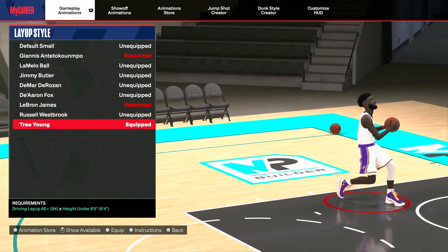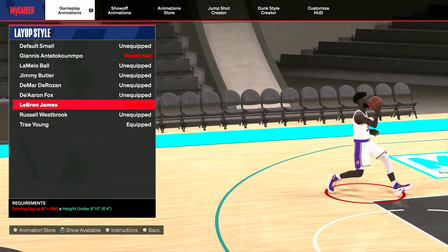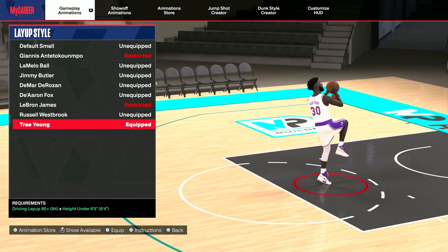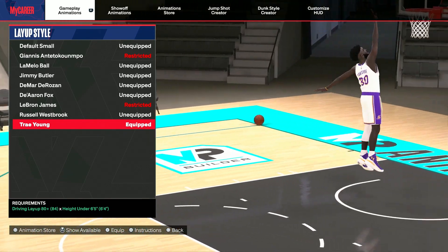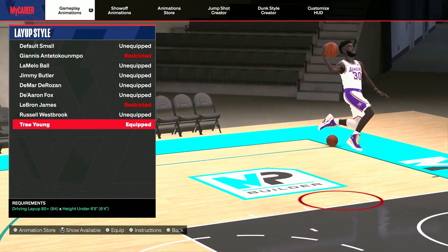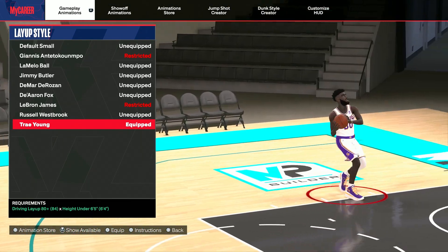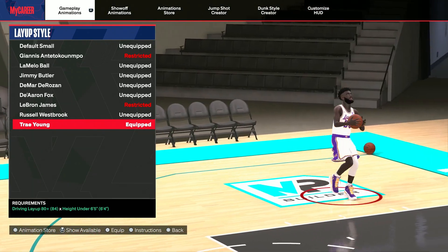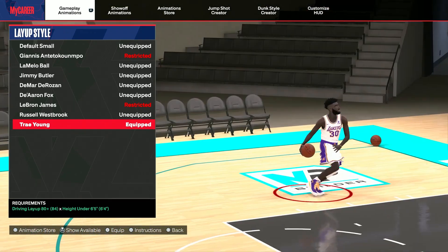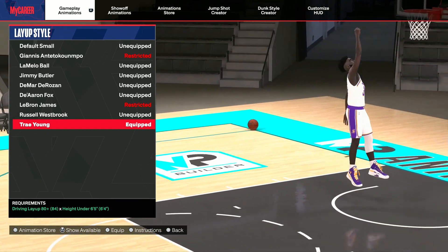These are all the layup packages I have used since the game came out, and I found about four of them that I love the best. Starting off, on this guard build I use Trae Young. I have an 84 driving layup, but this one requires an 80 with the height under 6'5". Trae Young's driving layup has the best floater package, honestly. If you have float game on gold with Pro Touch on Hall of Fame, you cannot be stopped when it comes to floaters.